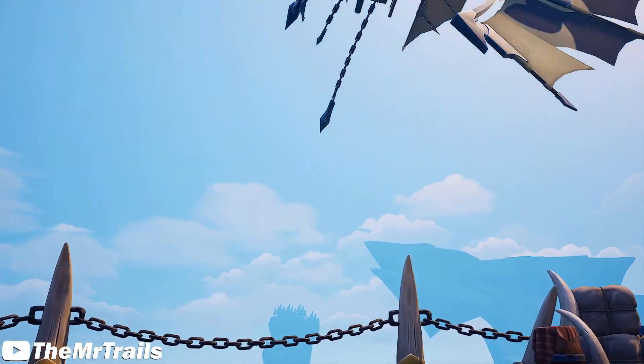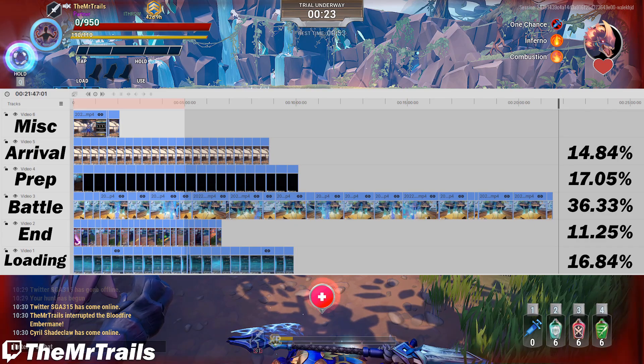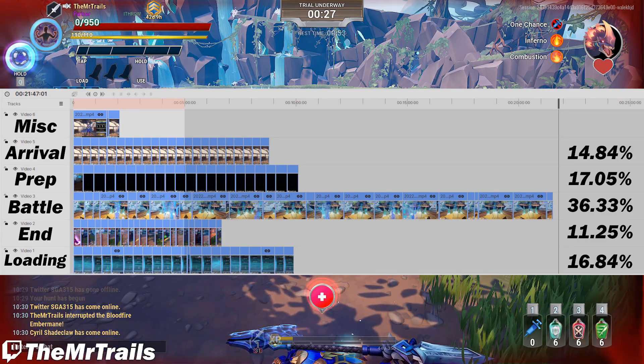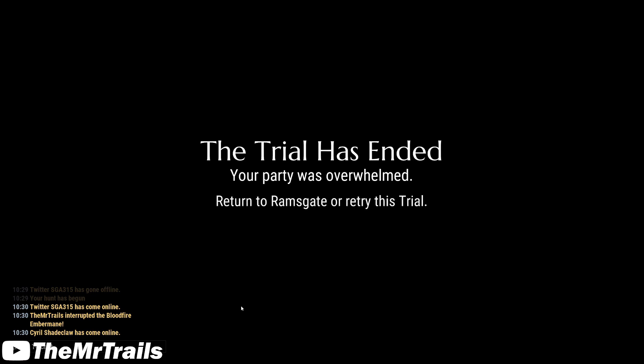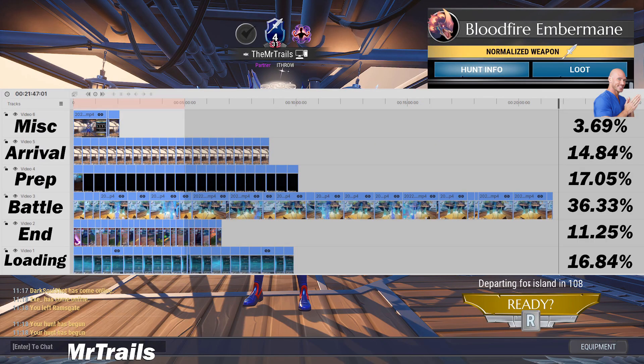Rounding up the different phases would be the end phase, with 6 minutes and 40 seconds, accounting for 11.25% of the playtime. This is from 0 HP on the player or behemoth until hitting Retry. Very little variance here, but the percentage is dependent on the total number of runs. The main variation will depend on whether you killed the behemoth or not, as killing the behemoth does get you out slightly faster. The remaining 3.5% or so of the playtime was the miscellaneous portion.